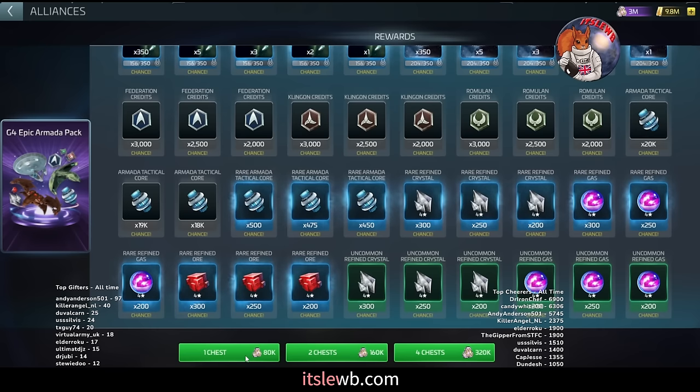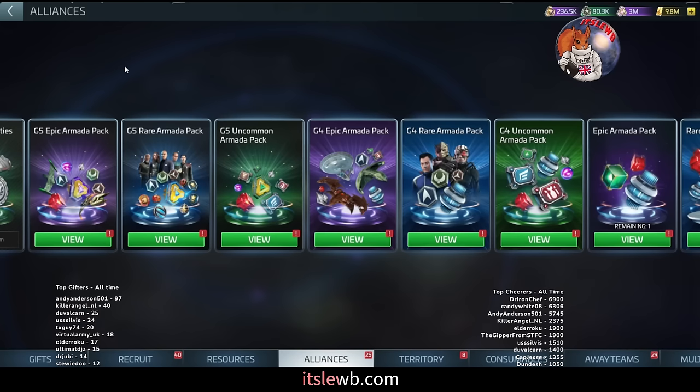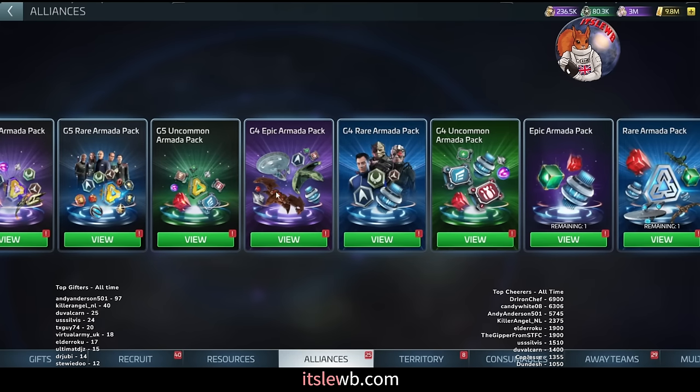Pay particular attention to this G4 epic pack — it's really important to you. That's the strategy for ops 40 all the way up to 51. However, stop pulling this epic pack once you can get your armada control center up to level 45. Let me quickly dive into stfc.space to explain why.